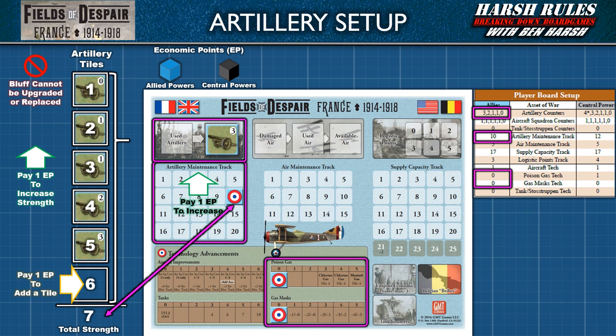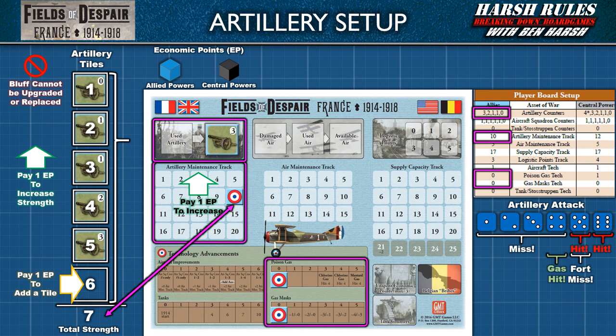The zero bluff tile cannot be upgraded to a one or replaced with a one-strength tile. It always serves as a zero-strength bluff and occupies one of the total six artillery tile positions. Finally, players may use economic points to advance the technology of their artillery to enable the use of chlorine or mustard gas. This allows artillery to make a gas hit on a die result of four. To counter gas attacks, economic point cubes can be spent to fund gas mask technology. Gas masks negate artillery die results of four. Each technology space shows two numbers: the first is the number of gas hits negated for chlorine gas, and the second is for mustard gas.